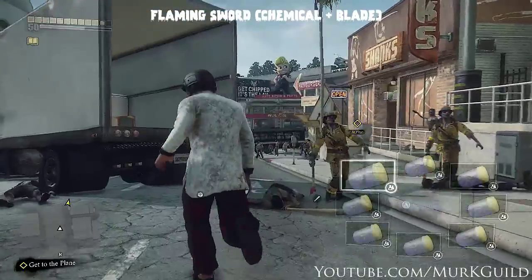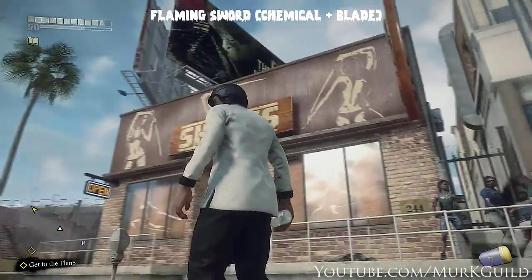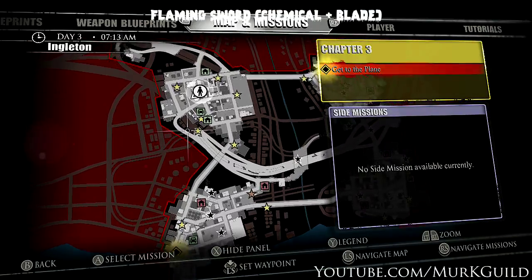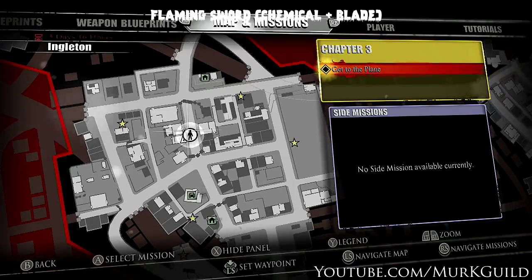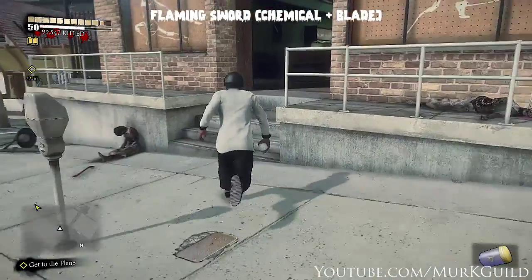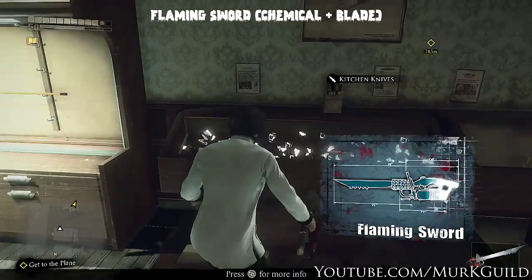For the flaming sword, I just got a bunch of queen bees. Still in Engleton central street, right next to the gym there's the blade store called Shanks. Go inside and we're going to use the queen bee and all the blade icons to create the flaming sword.